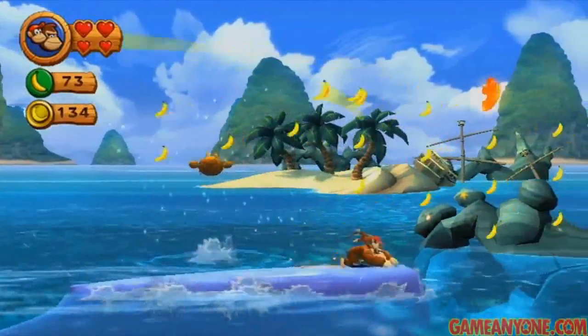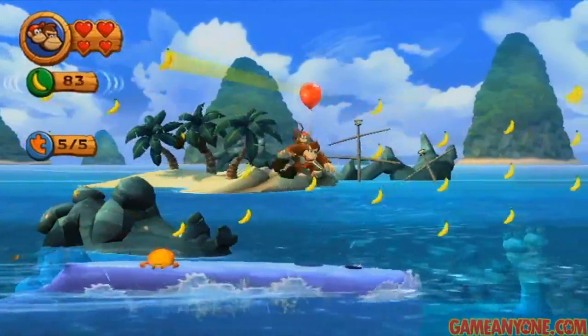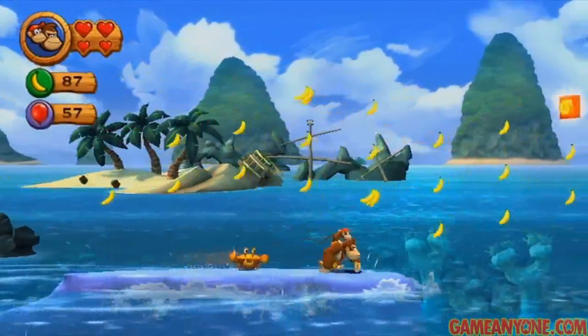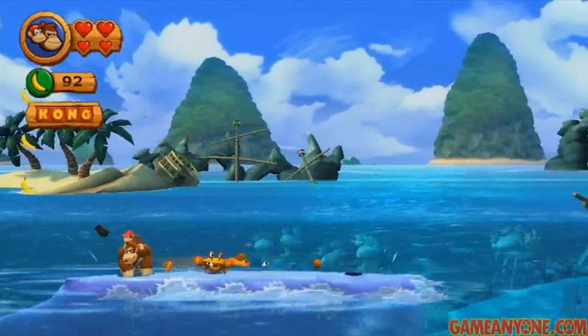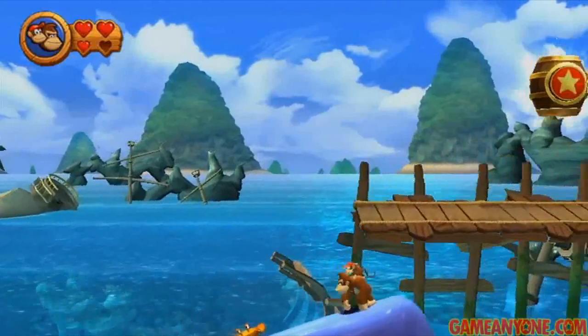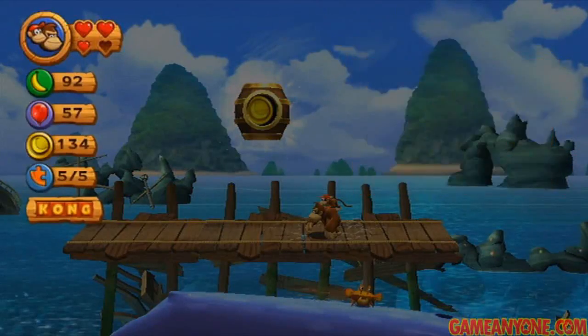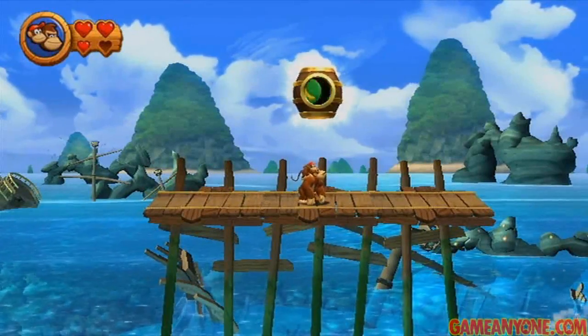Once we get here, we're going to see a bunch of items. Make sure to get that puzzle piece up there — that one can be really easy to miss because it comes on you really quickly. You also need to make sure to get the G. That is five of five puzzle pieces. Also, make sure you do actually jump onto this platform.